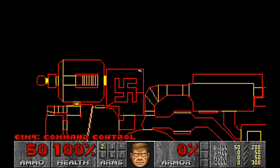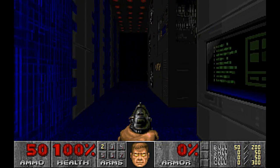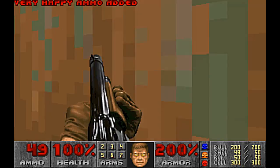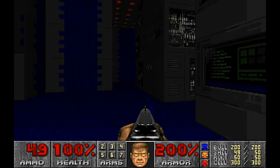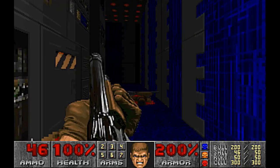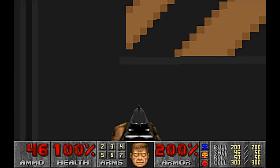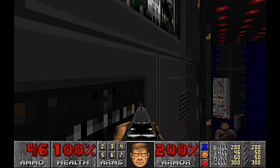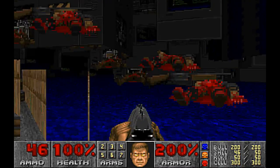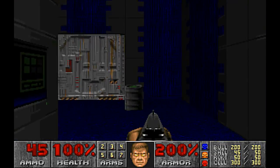There it is. Let's go in this room, take out these grizzly creatures, and get some weapons — IDKFA. It's also interesting when you've got no clip on, because you can see how it's all on the same plane but made to appear as though it's on different levels. That's why enemies just walk through, and that's obviously why there are no rooms above rooms.